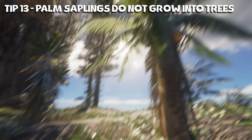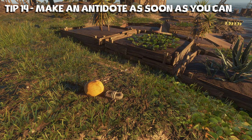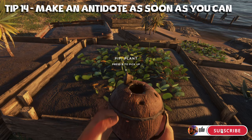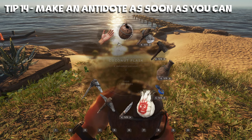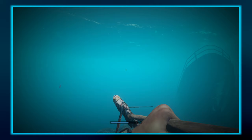Tip number thirteen: palm saplings will never turn into palm trees no matter how long you wait — they won't do it, so just harvest them. Tip number fourteen: make an antidote as soon as possible. To make an antidote you need to first make a flask with a coconut and a lashing, and then craft it with a peepee plant which can be found on the edges of islands. One peepee plant and a coconut flask gets you an antidote. This is used in case you get bit by a snake, step on a sea urchin, or bump into one of those lionfish out there.